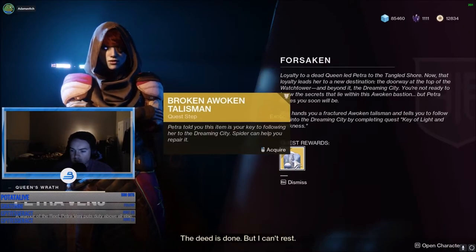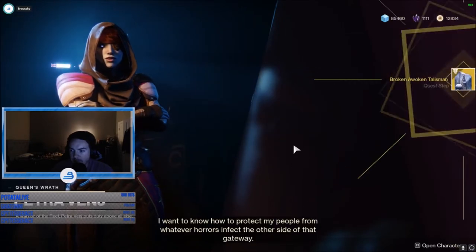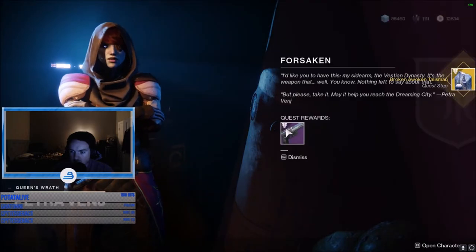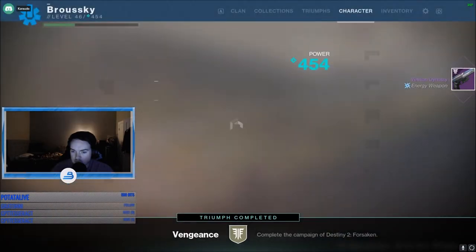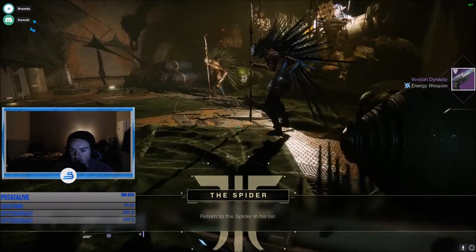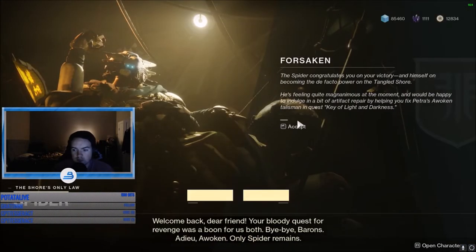Petra is going to give you a Broken Awoken Talisman — that's what we'll call the quest line, the Awoken Talisman quest line. You'll talk to her, then talk to the Spider, and the Spider will ask you to earn your favor. He will ask you to complete three lost sectors: the one closest to him, the one in the Jetsam of Saturn, and the one in the far right area called the Foghorn.